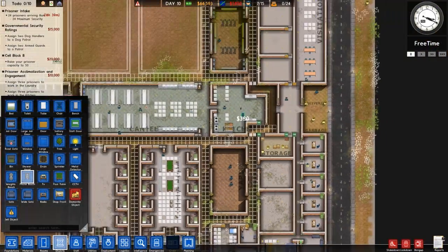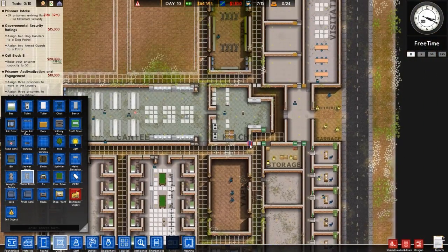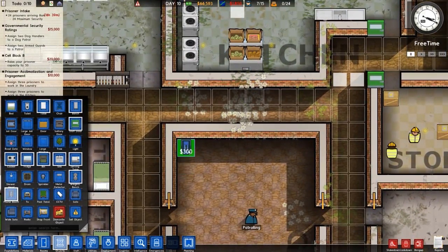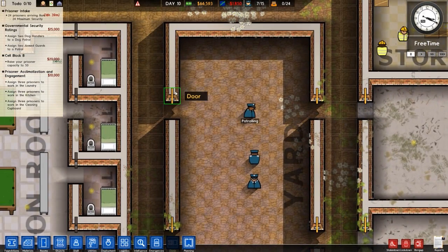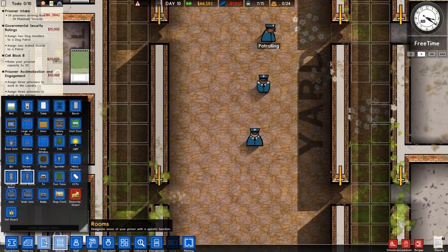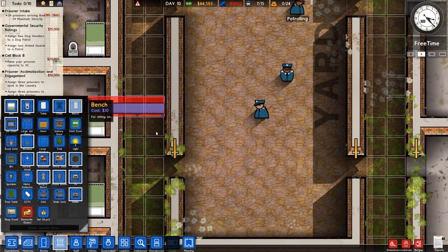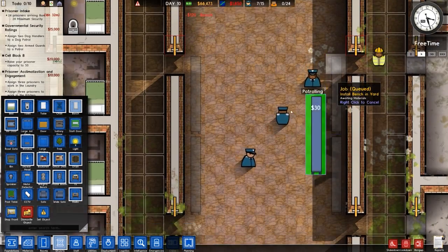We've got a little bit of prep to really crack on with. I've just realized that this — one, two, three, four — that is in the wrong place. These doors need to be dismantled and moved up, or this is a little bit longer. They're just in the wrong place. We'll crack on with that one.